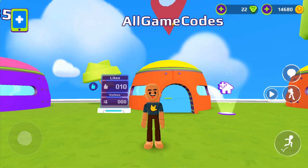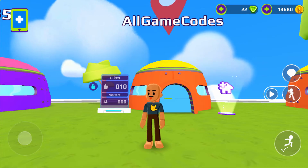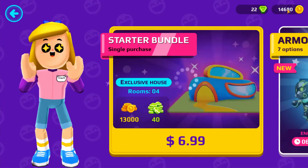To redeem creator codes within PKXD, you'll want to go to the store, which you can easily get to by clicking the plus sign next to your coins.